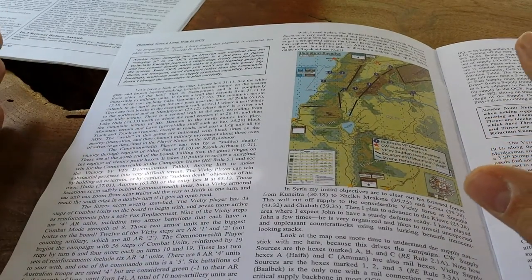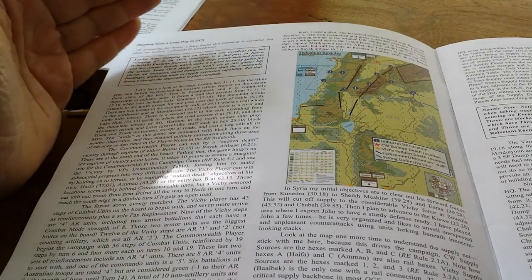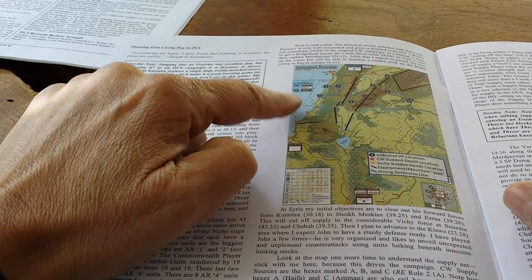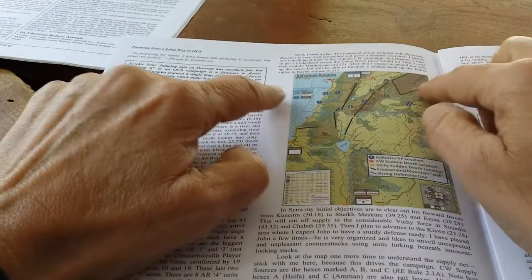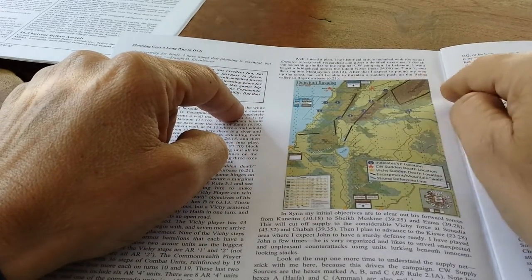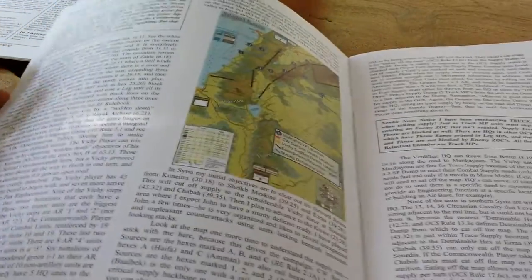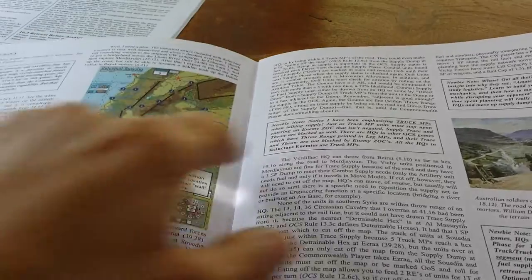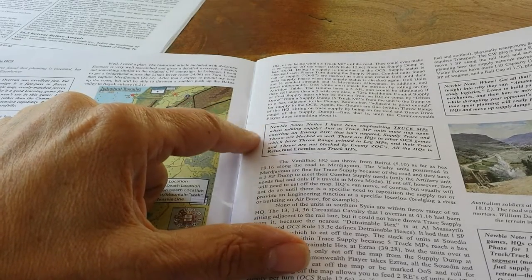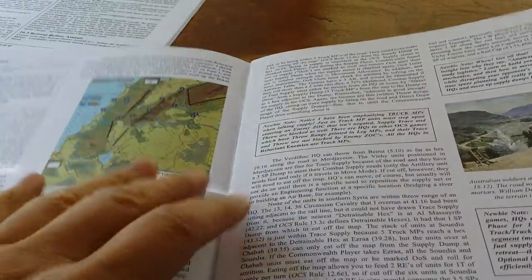The document then shifts to planning, and that's a big part of this game as well. To me, a lot of the fun of the game is thinking through what you might do. If you've seen any of my videos or blog posts on my OCS efforts, I love to get the map and mark out where all the victory hex locations are — the automatic victory locations. It outlines some of the difficult terrain areas and walks you through the thinking of what you might do as a Commonwealth player. There are these little boxes called 'newbie notes' that highlight what you should be thinking about, and they're very insightful.